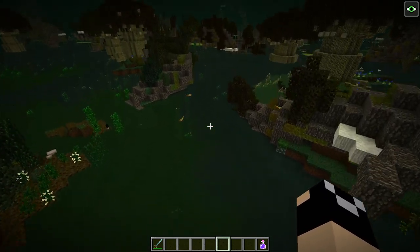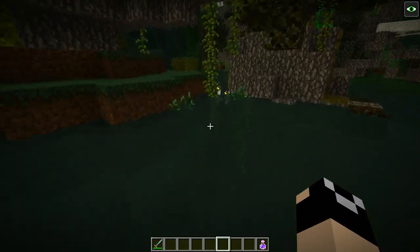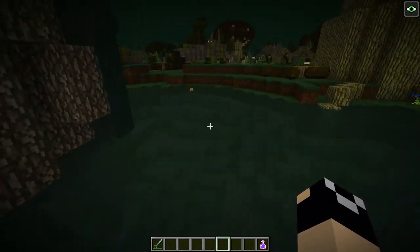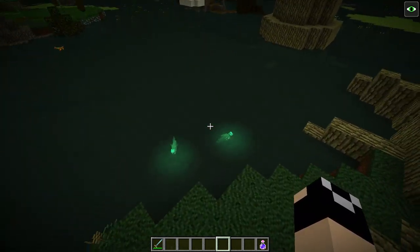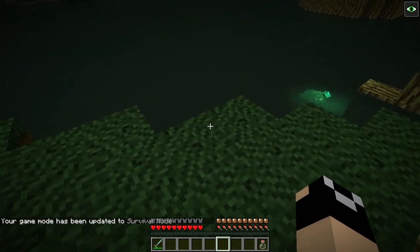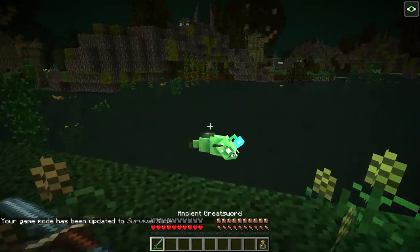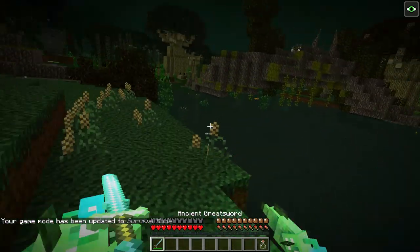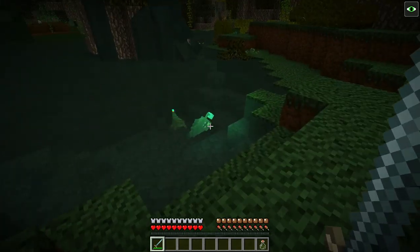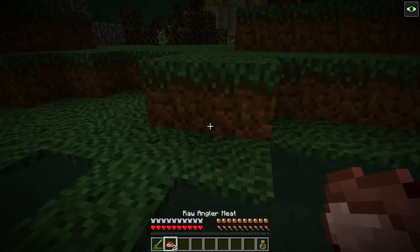If you're near deep water of any sort, one really good option is anglerfish. You're going to see a lot of these. An easy way to farm them is if you get their attention, they're going to come busting up out of the water and then they just kind of flail around. You can pretty easily farm these — I got two raw angler meat right there.